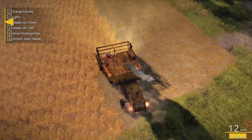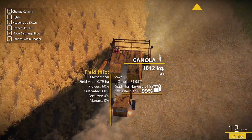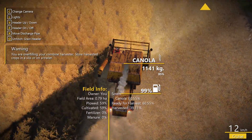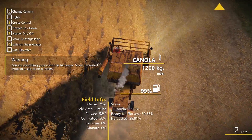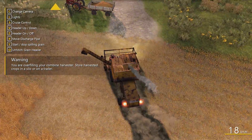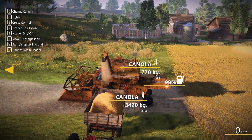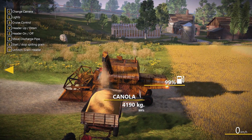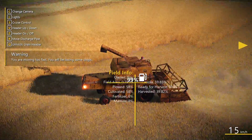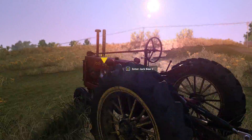The trailer should nearly be full once we've finished tipping this lot in. Sun's going down - we're at 71%, so make sure we don't overfill it. We're pretty close to being full. Let's drop the harvester off there and jump in our tractor.